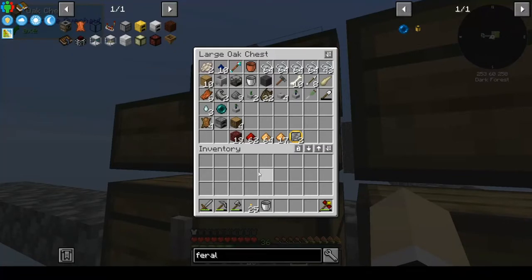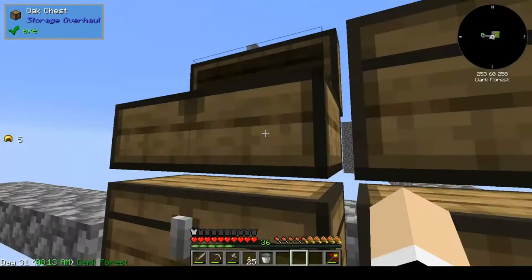Endstone is made the same way I just did netherrack — I had them down in this chest and then I moved them — but with glowstone instead of redstone. So that's something we're going to have to work on over time, hopefully fairly quickly. But for now I have something else I would like to make.